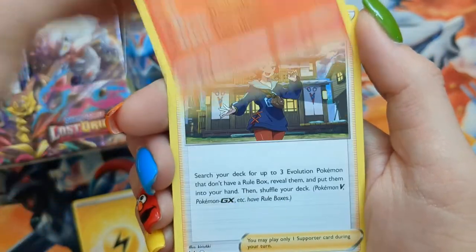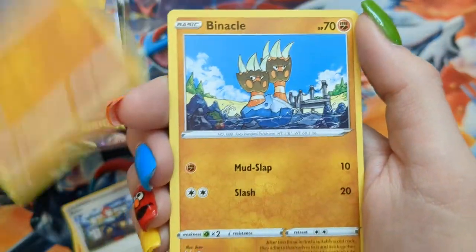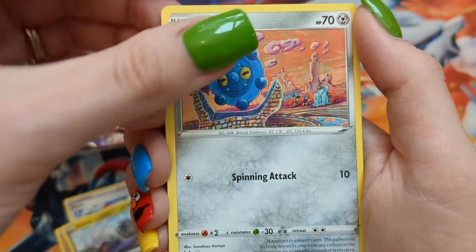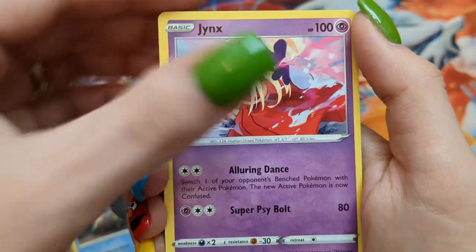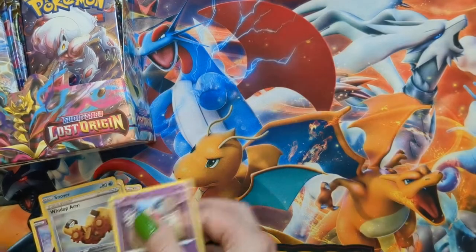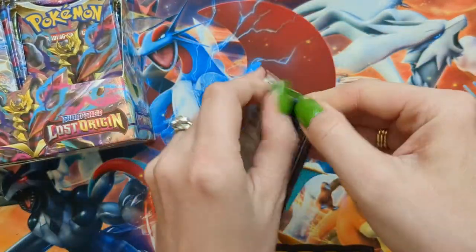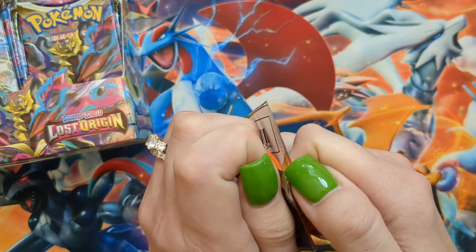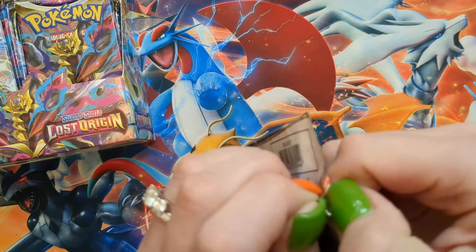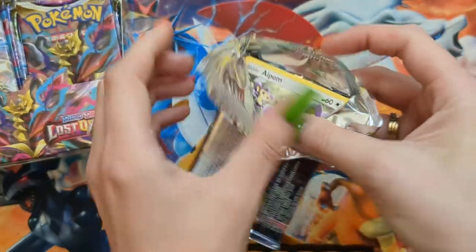Pack three: Lightning Energy, Torkoal, Arezu, Relicanth, Binacle, Goomy, Bronzor, Snover, Jinx, a Reverse Wind-Up Arm, and a Mr. Mime. So, not super Pokemon relevant, but you guys, I have 10 subscribers now, which for some people is nothing. But I am very happy you all are here and enjoying what I do enough to stick around and hang out. So thank you very much for subscribing.